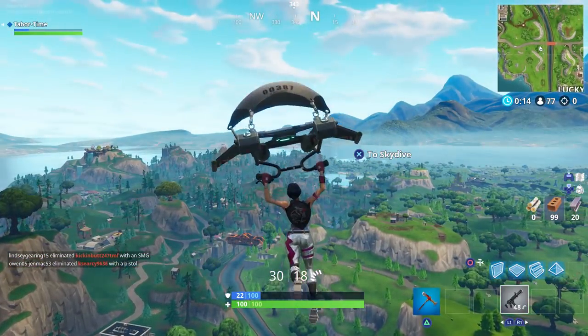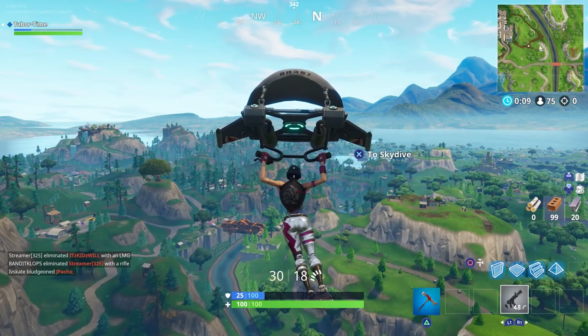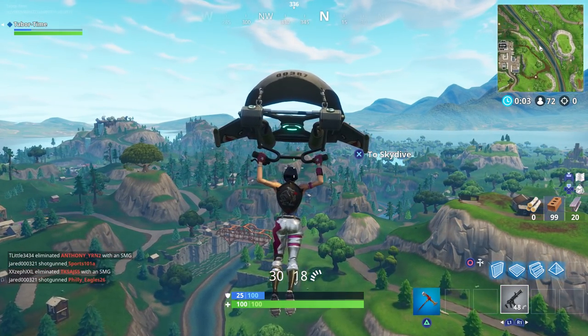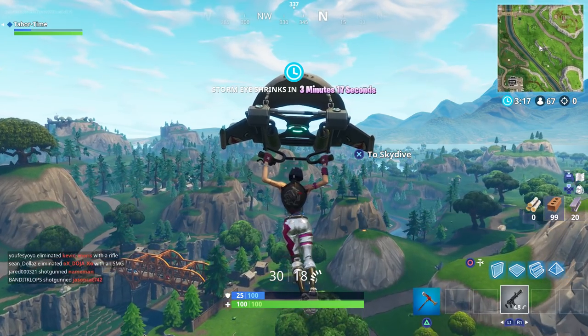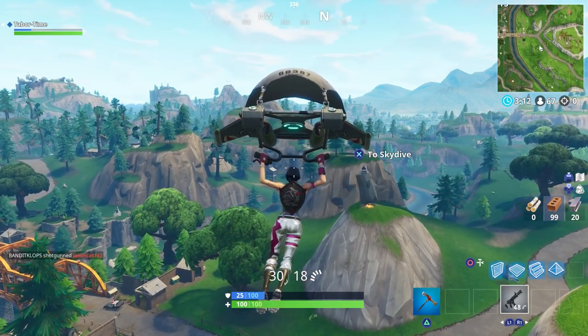There are seven of these giant stone head locations and if you watch my video you'll know where they all are. These rifts — there can potentially be zero to four rifts that spawn next to them. Like I said it could be zero, so if you do find one that doesn't have one you could be up a creek without a paddle.